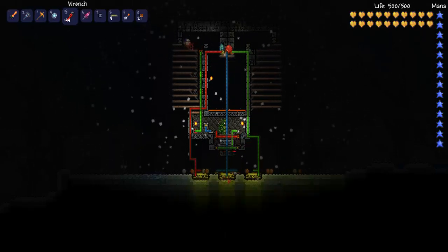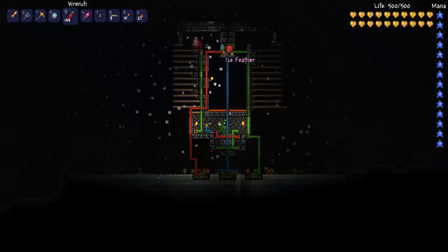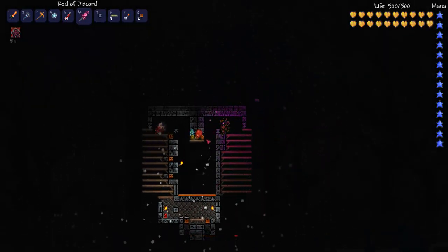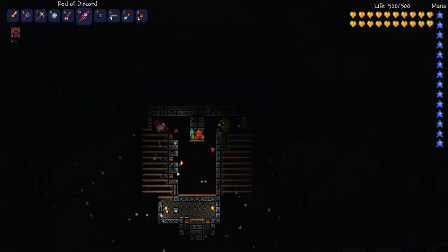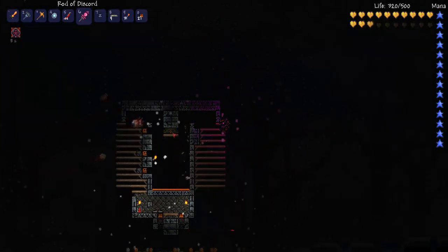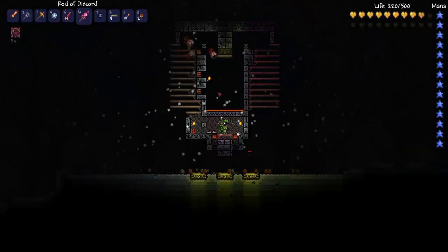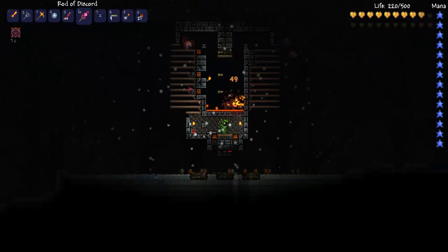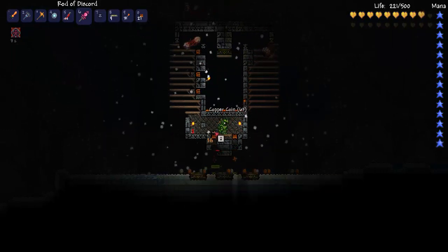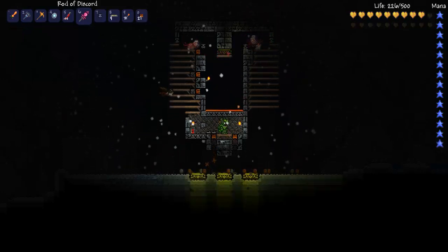The teleporter down here has five pressure plates on it, and that's also linked up to this one up here. This teleporter up here — I've used actuators to make it so that it's pushed into the background. I've set that on top of a wooden platform, and that concept is kind of the same: they'll hit it and then they'll just immediately fall. For the most part it works, but sometimes they get kind of caught up, and that's what the darts are for, to knock them down.